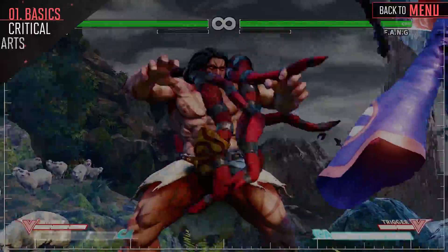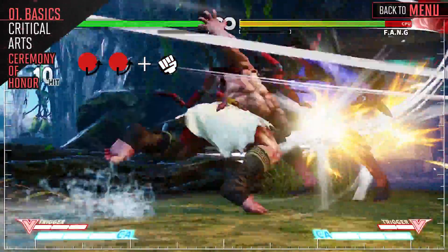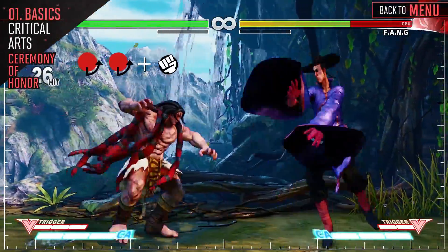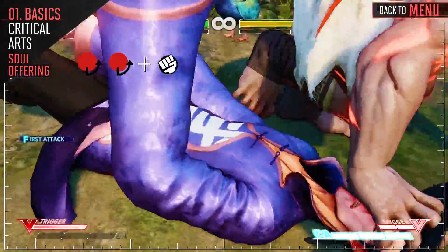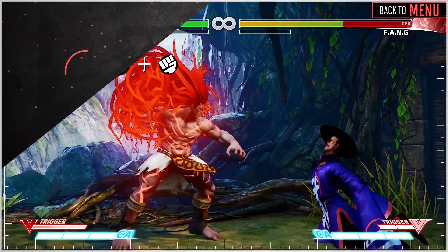Necalli has two different critical arts: one while he's in V-Trigger and one while he's not. Both are identical in terms of startup and being invincible until he makes contact with his opponent, with the main difference being that Soul Offering does a bit more damage. This critical art covers a lot of ground quickly, so use it when trying to punish projectile users or those that whiff slow attacks.